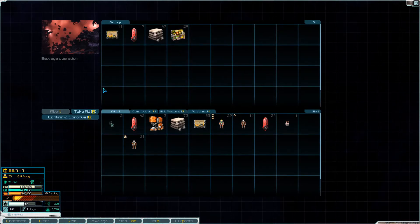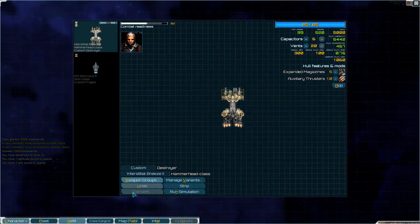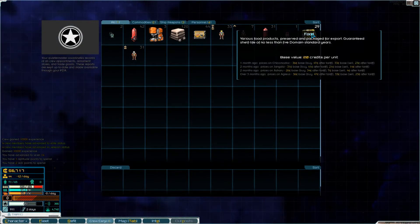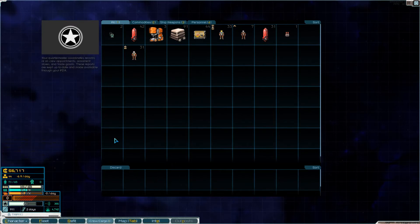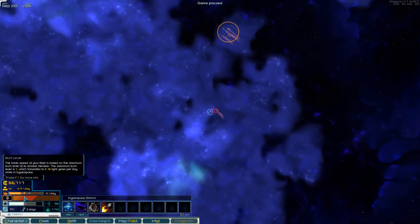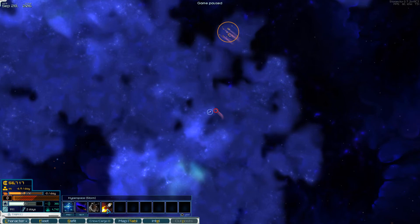Oh, we got food — how about that! Although we're way over cargo capacity now — I'm gonna have to drop the food and some metal. Oh — for a second I thought we were out of fuel; we're just at zero speed right now. Let's go ahead and zoom through this cloud as fast as we can.